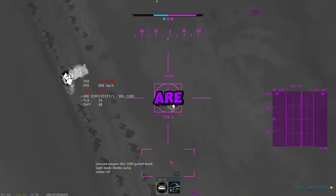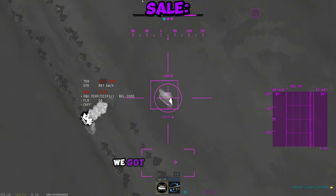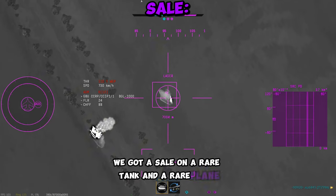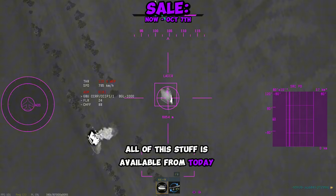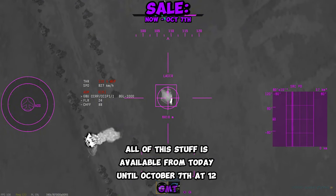Today is German Unity Day, so there are some special things going on in War Thunder. We got a sale on a rare tank and a rare plane, along with a festive decal. All of this stuff is available from today until October 7th at 12 GMT.